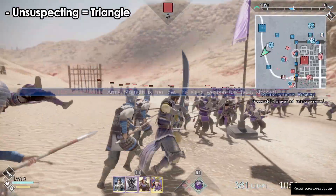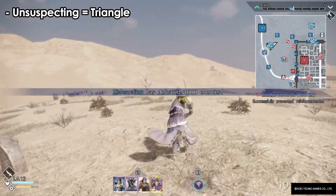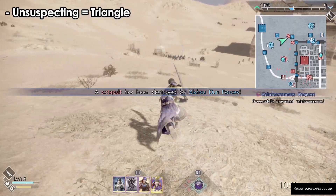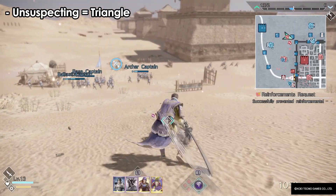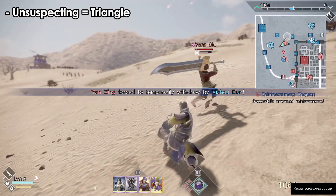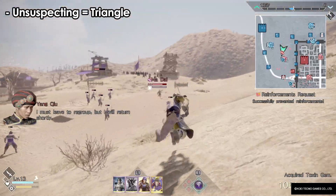Tip three is the unsuspecting soldiers. Sometimes when walking around, if an enemy is not aware of you, you'll see a triangle prompt. Use that to your advantage — press it and you'll do massive damage. Even in the middle of battle, you can still use it. For example, I'm fighting a normal soldier and there's a captain to the right — the triangle pops up, press it and the game automatically goes and beats that captain. Use it for ambushes as well; it's really handy.